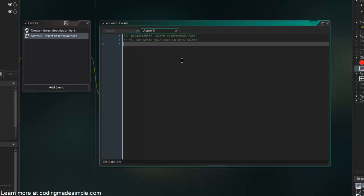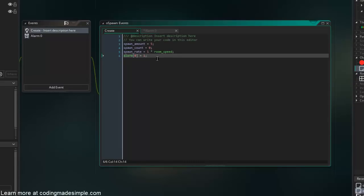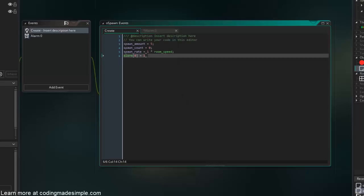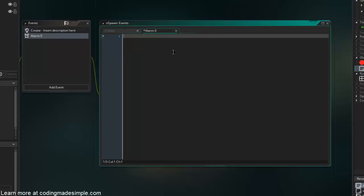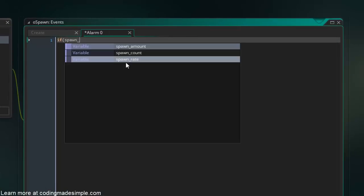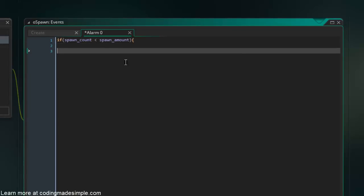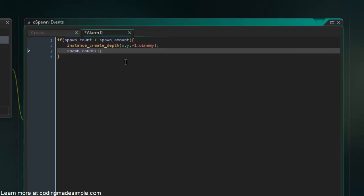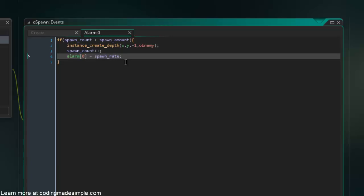In alarm[0], alarm[0] is basically a timer — the event gets called every time it reaches zero. Setting it to 1 in the create event means it fires almost immediately. Inside alarm[0], we check: if spawn_count is less than spawn_amount, we use instance_create_depth at x, y, depth negative 1 to create o_enemy, increment spawn_count, and set alarm[0] back to spawn_rate so it keeps looping every second.